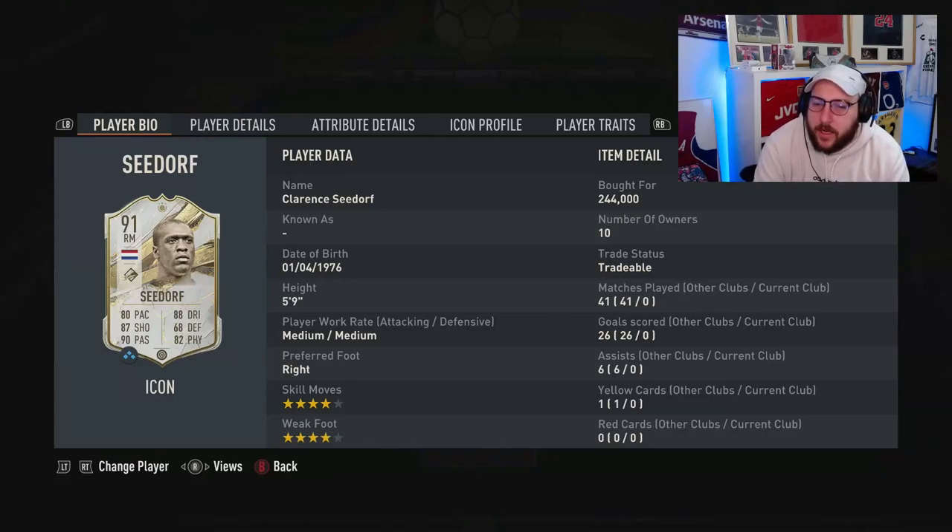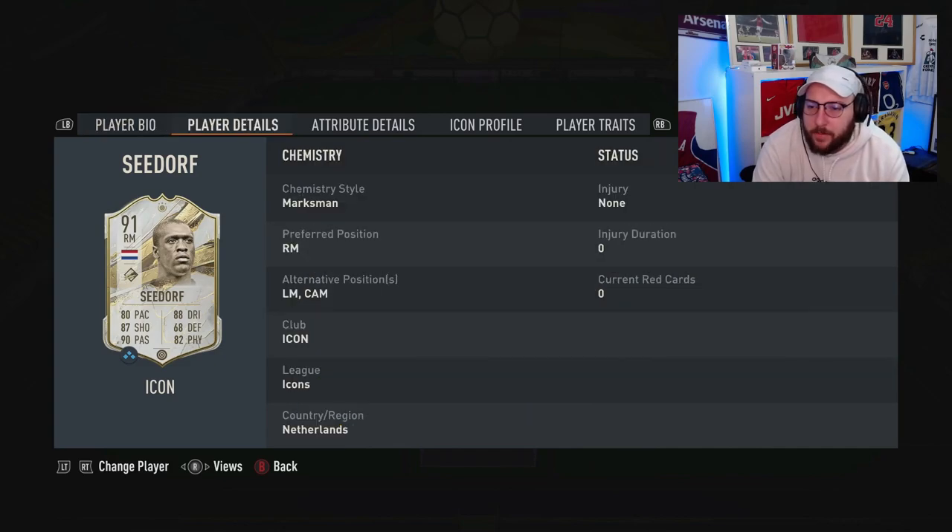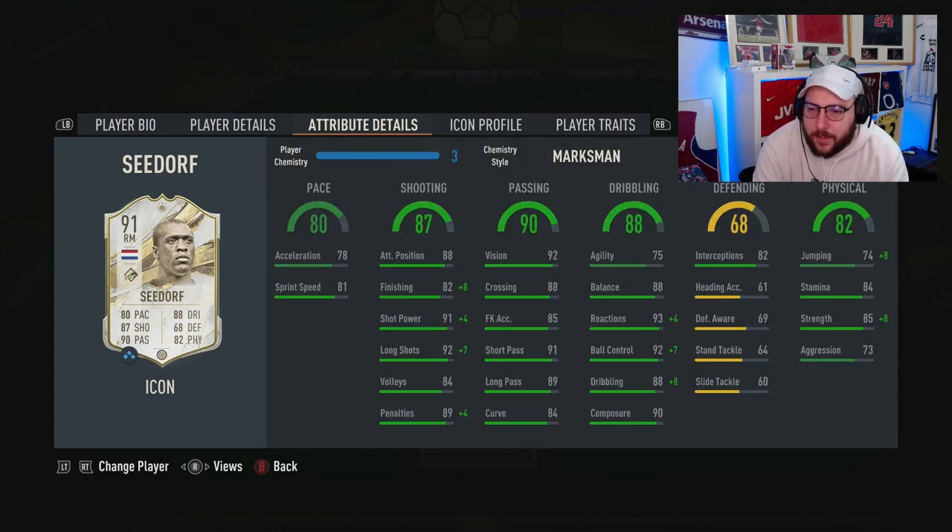Today we are looking at the Prime 91 Icon Sadov. He's 5'9", medium build, 4-star skill, 4-star weak foot. He can play right mid, left mid, and CAM, so we've got some nice positions there in terms of chemistry.